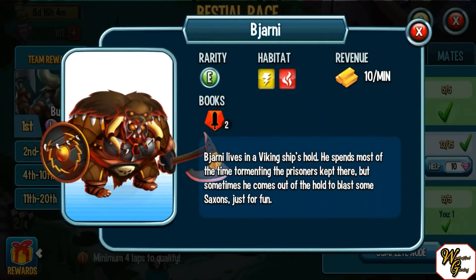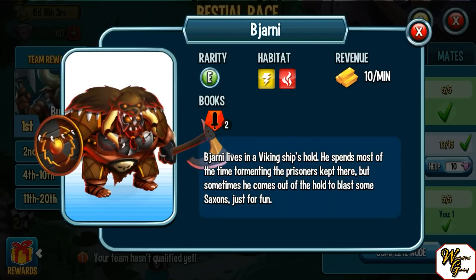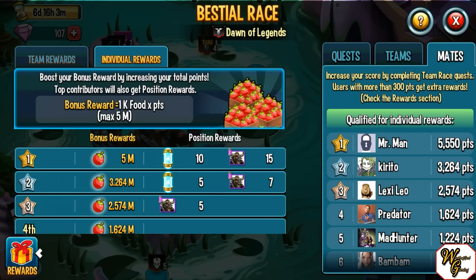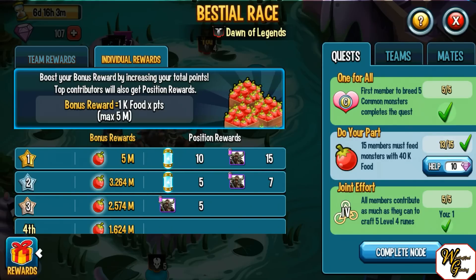Then you get an epic down here for being in 11th or 20th — it's kind of a consolation prize for showing up. I don't know much about Bjarne, sounds a little bit like Barney. The food rewards are obviously great; that's what races are great for. Getting first is what you really want to do because 60 Elementium is awesome and two Legendaries is pretty sick. But getting second to third is pretty nice too — extra 3 million food is great, plus your individual rewards. One guy already has 5,000 points, which is making me look like a noob at 300. Anyways, that's going to give you 5 million food when you reach your 5,000 point cap. So like last race I made 8 million food — that's a lot, especially for newer players. Being able to get those points and help with the nodes is going to give you a lot of food to level your monsters.